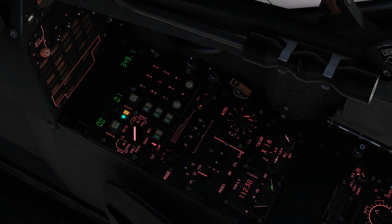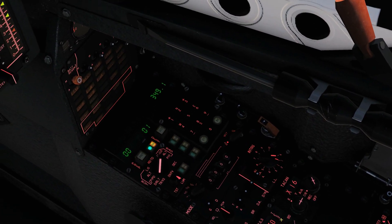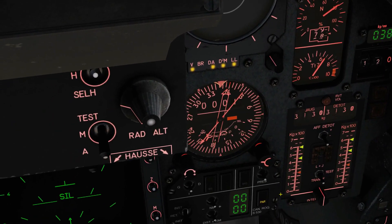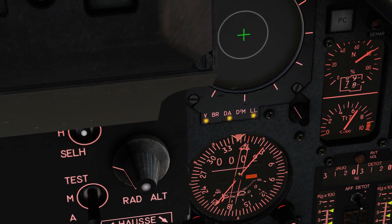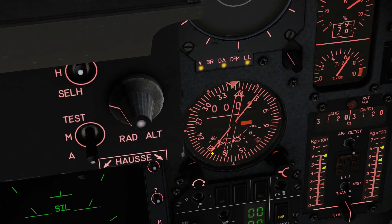This knob here we can change the tenths and hundredths, and this knob at the bottom has a test mode. We've got our frequency set to 112.30. Now we look to our HSI — we've got our VOR needle here, and it's now tuned into that station and pointing towards that VOR station.